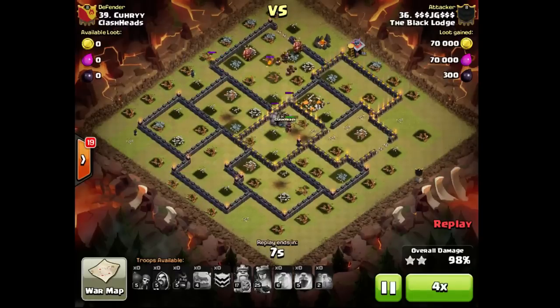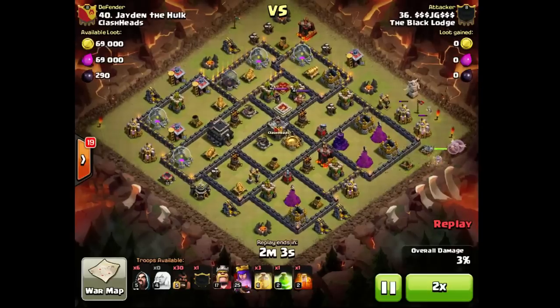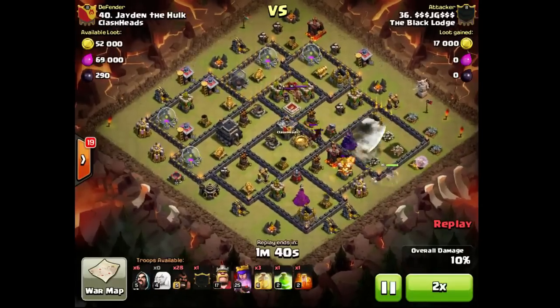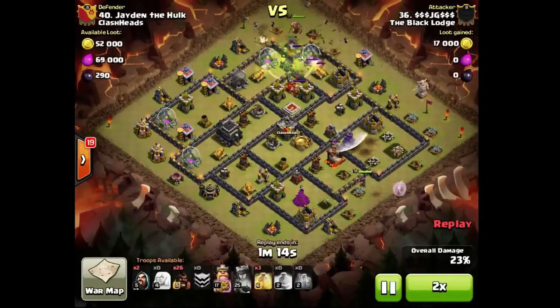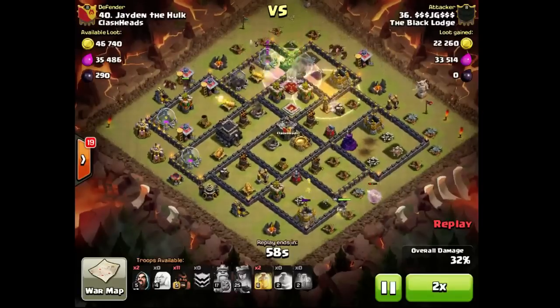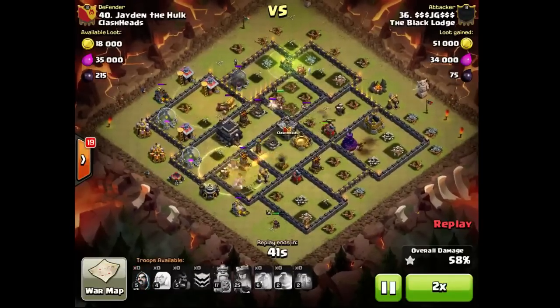I may be wrong, but this is Jigglebutt from Art of War — his Townhall 9 mini. I know that Jigglebutt has some kind of mini in the Black Lodge, not sure if it's Townhall 9 or Townhall 10 — some of the Black Lodge boys will have to answer that. Nice trigger on double giant bombs with only two hogs. Splitting his heroes — I'm guessing this is the guy that has a max Townhall 10. I could be wrong, but I'll let the Black Lodge guys answer that one.